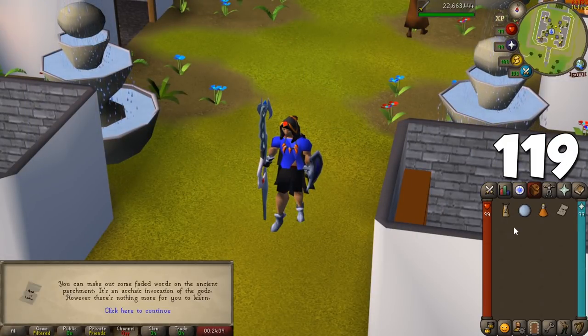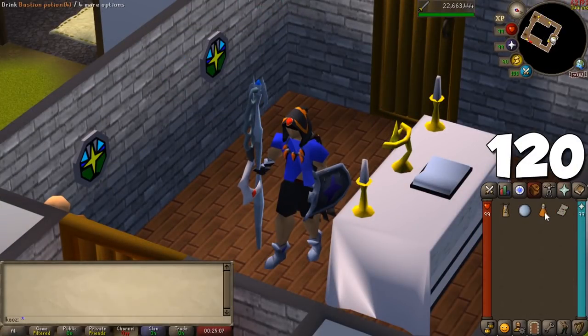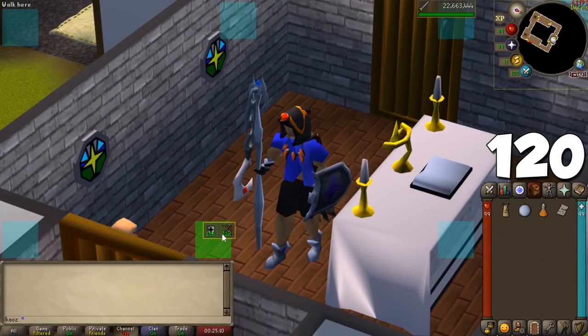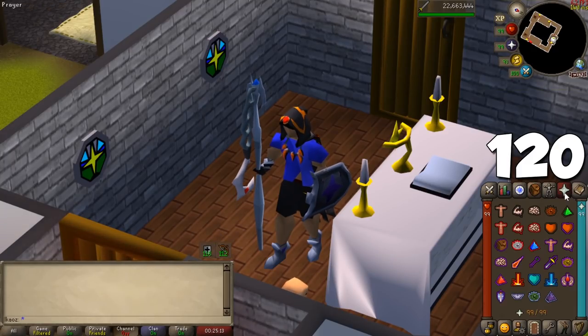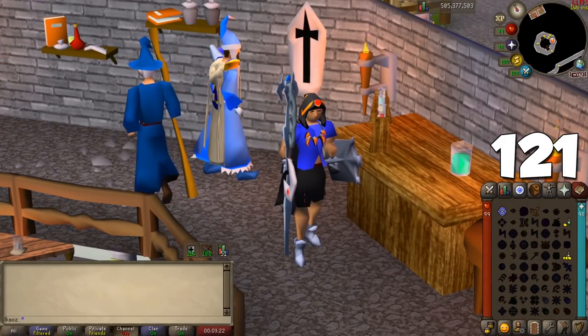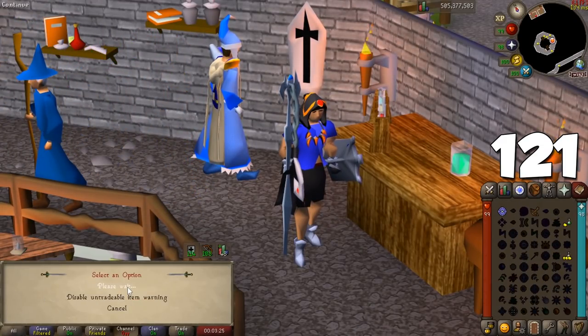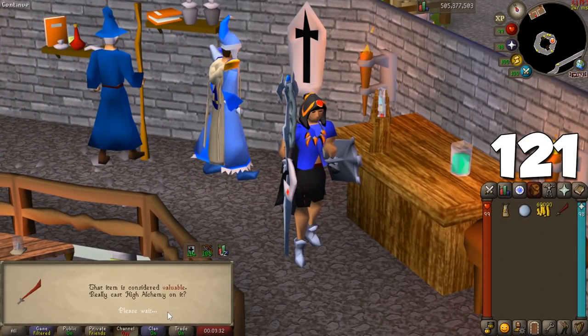Some prayers can only be unlocked after reading a scroll, and the Preserve prayer scroll is dirt cheap at the moment — if you're on an unrestricted account, buy it on the Grand Exchange as soon as possible. Preserve keeps your boosted levels for 50% longer, working not only for combat skills after drinking potions but also for skilling boosts when making something above your level. Right-click on any alchemy spell to set a warning so you don't accidentally alch a valuable item — it will always ask for confirmation if you're alching something above a set amount of coins.